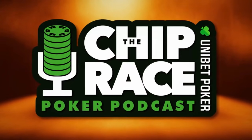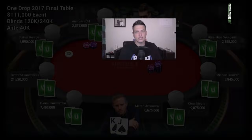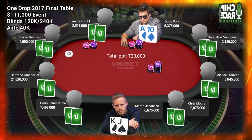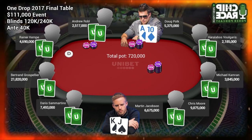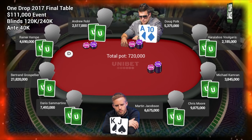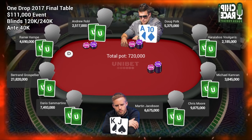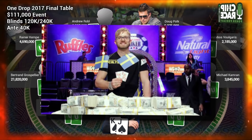It's time for the Chip Race. What's up guys, for strategy this week we are going to take a look at the subject of a famous Doug Polk hand breakdown — a key spot from his 2017 One Drop victory, from the final table of that event, and it's a hand versus this week's strategy guest, none other than WSOP Main Event champion Martin Jakobsen.